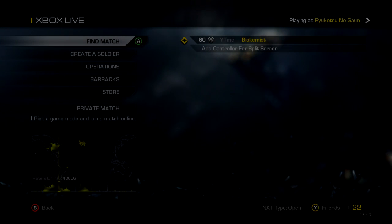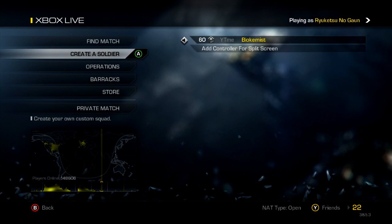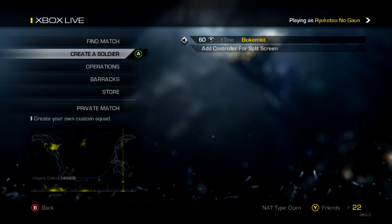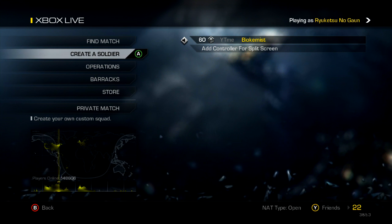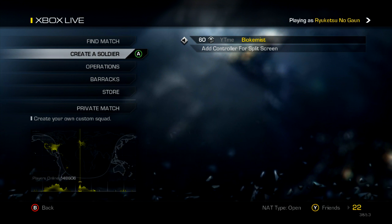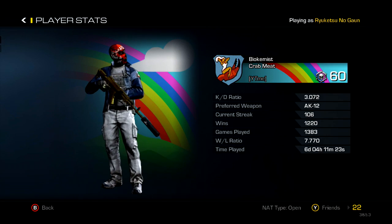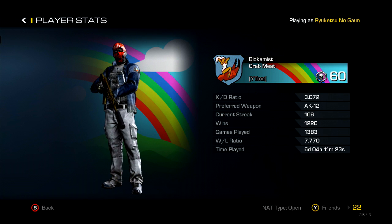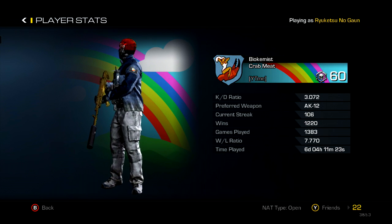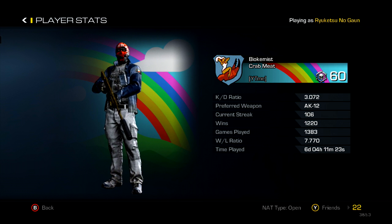What's going on everyone — I have hit sixth prestige, and in this video I'm going to be showing you basically the classes I run and my stats and all that good stuff. First off, my KD is 3.072, I'm on a 106 win streak right now, got a 7.770 win/loss, and 6 days played.